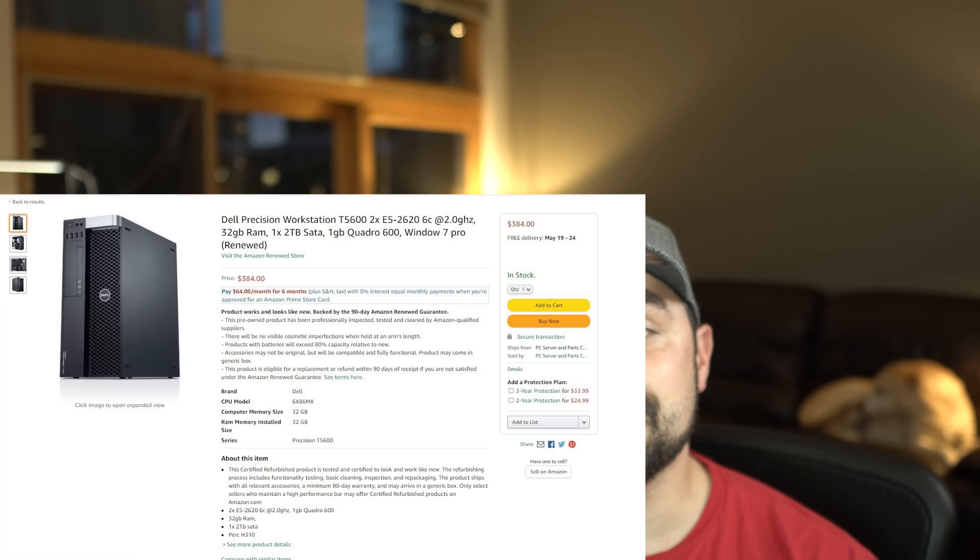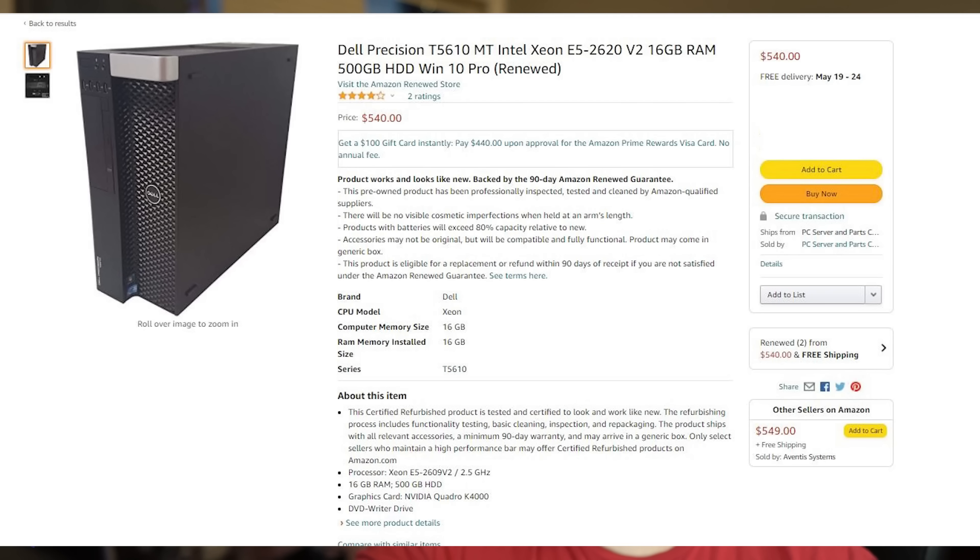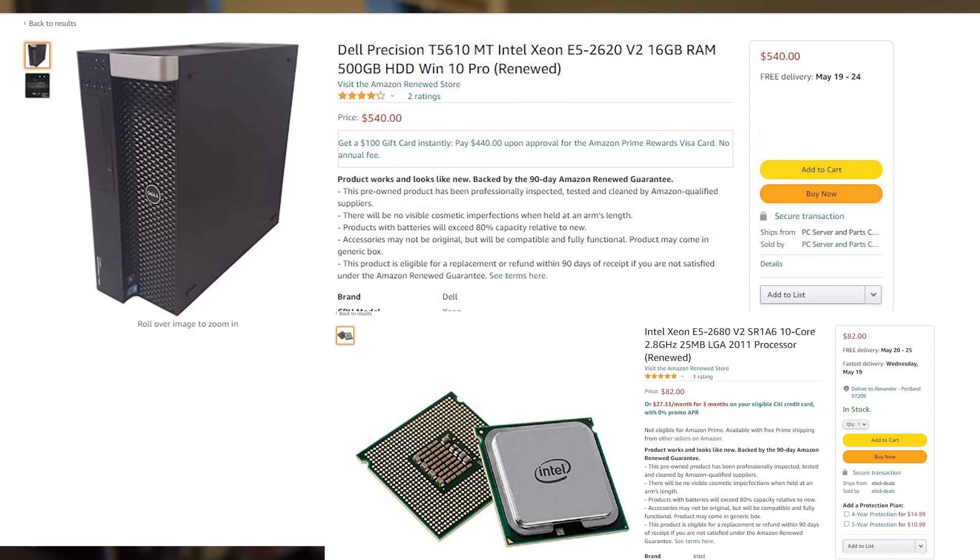The T5600 does not support E5-2600 V2 processors. If you want to use V2 CPUs, you'll need the T5610. And if you can find a deal on a T5610, I'd suggest you go with the E5-2680 V2 Xeon processors, which make a really great pairing for the T5610. Links to some of these options are also in the video description, and the performance will be a little bit better than the E5-2680 V1 with a T5600 Dell Precision.